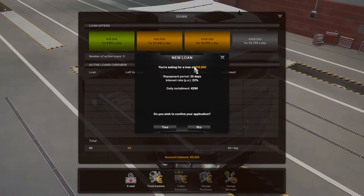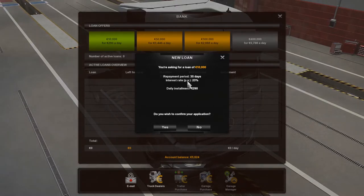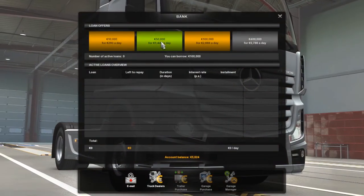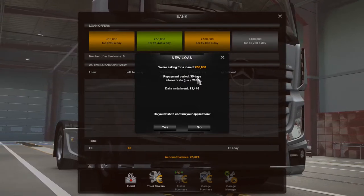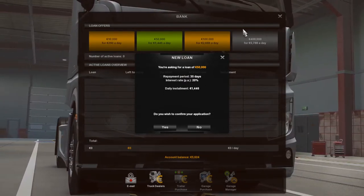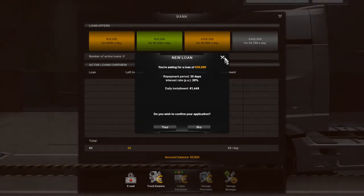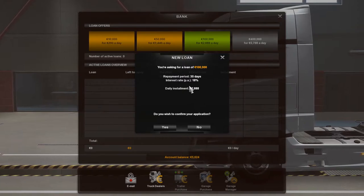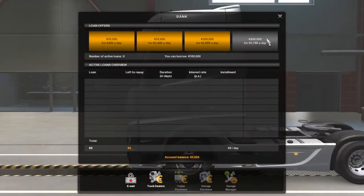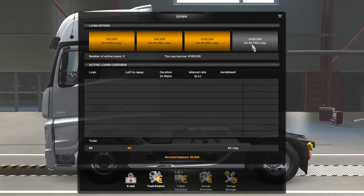If you click on a loan it gives you a full rundown: how many days to pay it off, the interest rate, and the daily installment. At 50,000 the interest rate is lower with the same repayment period. At 100,000 you're paying almost 3,000 per day. The 400,000 loan is different — it's double the repayment length at 70 days and has the best interest rate. We're not taking any loans right now.